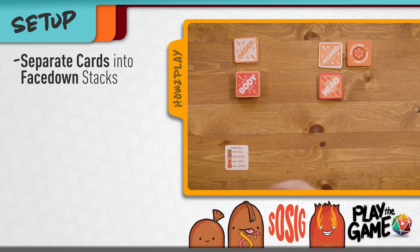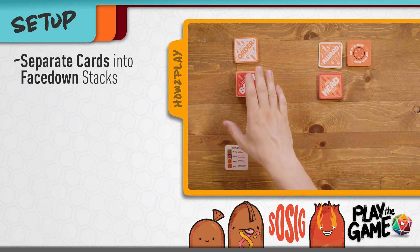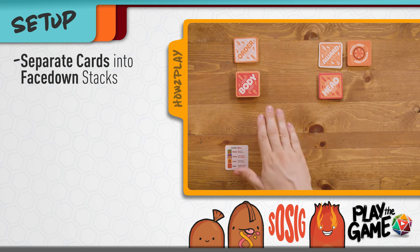To set up the game, give each player a reference card and then make separate piles in the middle of the table for orders, awards, mystery meats, bodies, and heads.